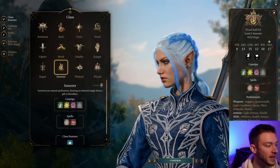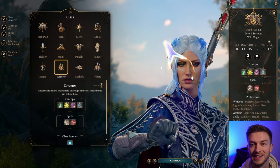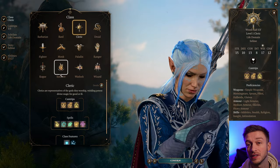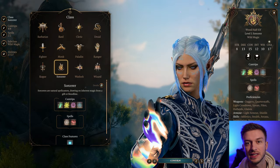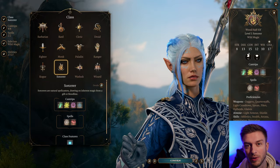Sorcerer is where we're going to start, as this will give you proficiency in constitution saving throws, which is very important as a Sorcerer — that's one thing we definitely want right off the rip. Start with the Sorcerer and then take the Cleric afterwards, because picking the Cleric will give us the heavy armor proficiency we really want. Right now we're just dressed in robes, but you're going to want heavy armor for survivability.